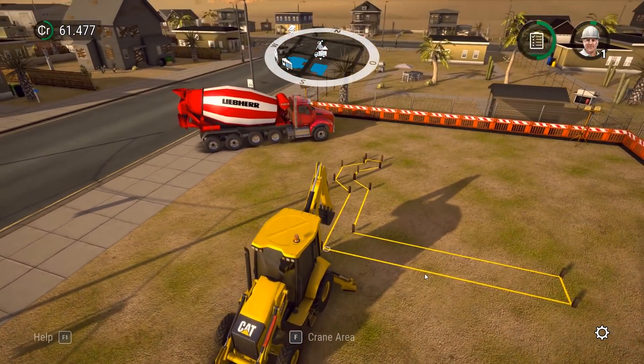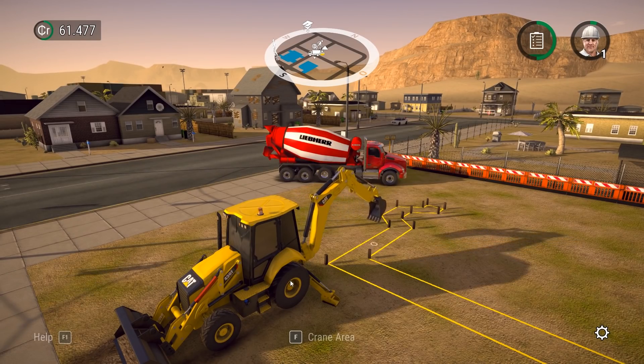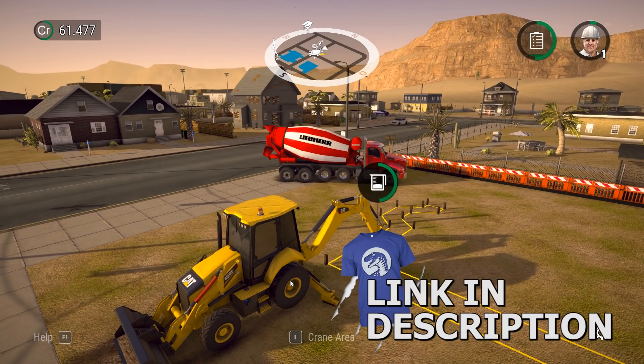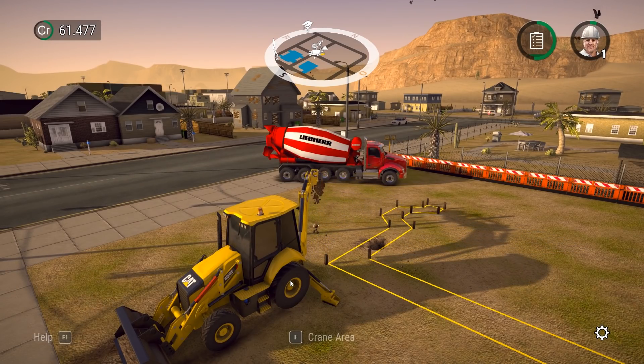So now we just gotta dig out this ditch so that way we can lay some pipes with the flatbed truck. Gotta go pick them up from the store, so we'll see how digging works in this game. Oh yeah, that looks nice. I'll dig out a little trench here. Pretty full, maybe we'll just leave a pile over on this side. The digging works really smooth. I like it.